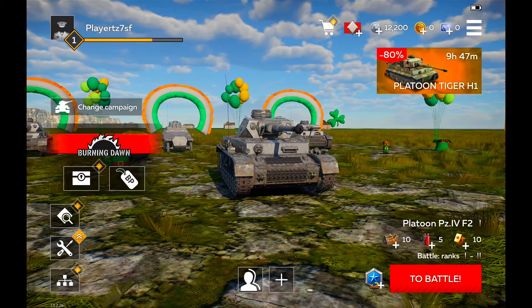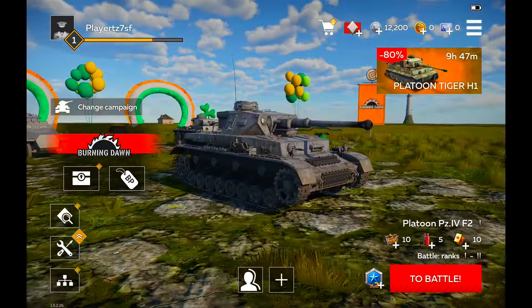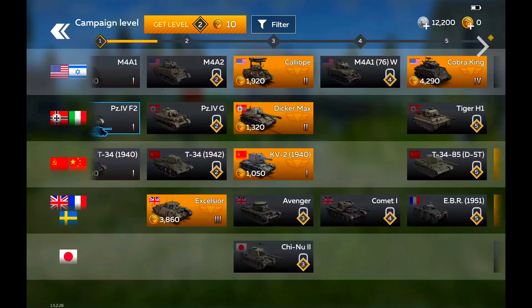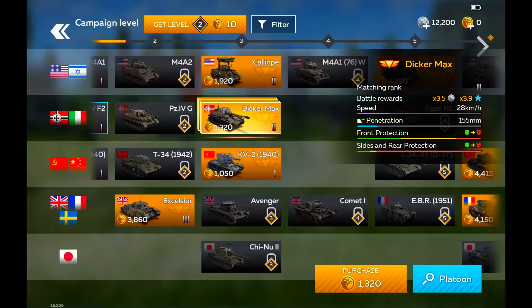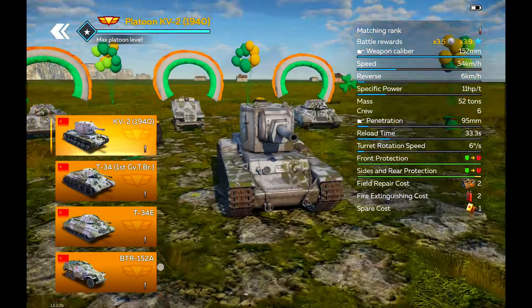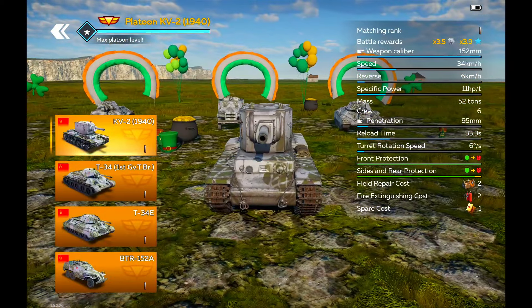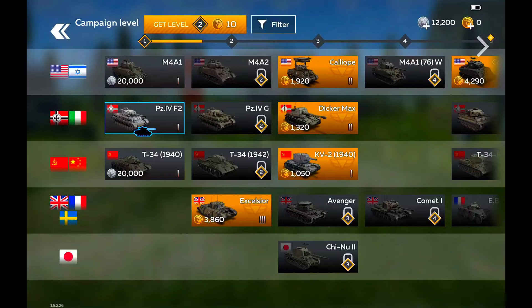This is the home screen of the game, and you've got currencies similar to World of Tanks — you have your credits and your gold, and then there's also a different currency I'm not sure about, probably a special currency. The tech tree is a lot different. It looks like it has premium tanks just like World of Tanks that you can buy for gold — here's the Dicker Max in the game, and there's a KV-2 1940. I'm currently on the PZ4.